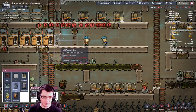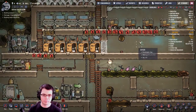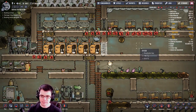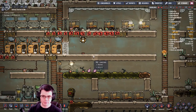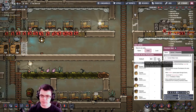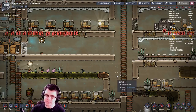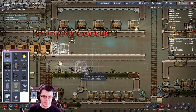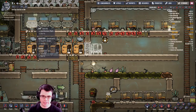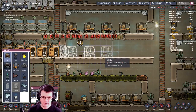I can put in a door here, and this allows me to give a direction to how these dupes are going to go through the laboratory. When you look at a pneumatic door, you can say you only want it to go left or right, and you can also give individual access to certain duplicants. So I can say: if you're going to go here, you can only go in this direction and only come out that direction. Then I'm just going to build some more cots down here.